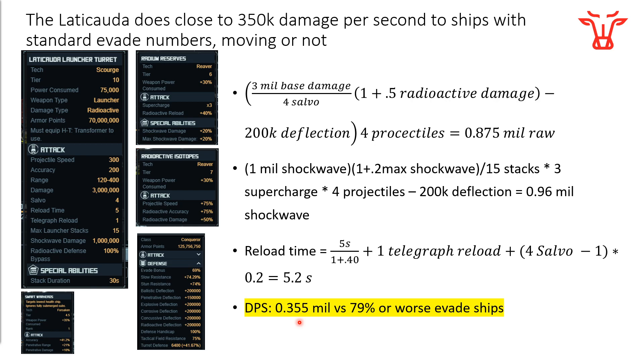We can go into evade math in a future Kickside Math 101 video if needed. This turret against a ship with standard evade or worse does close to 350,000 damage on average. It might be better to use two of these in your base — a lot of players are saying so. When I had one I still got the shockwave; when I have two I get the shockwave twice as often. It just depends. This one also has the tendency to shoot at ships that are further away, and you don't need to increase projectile speed as much here.